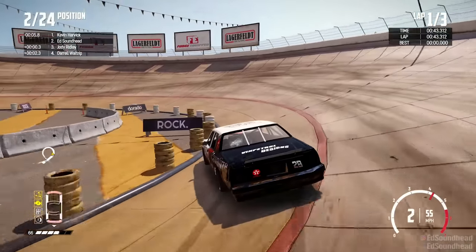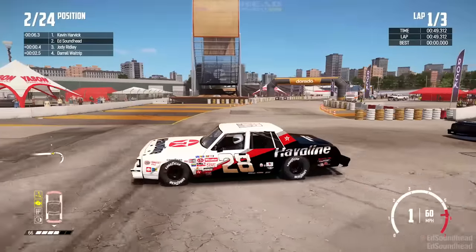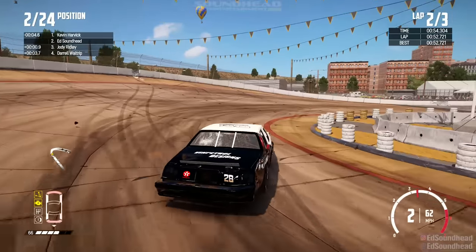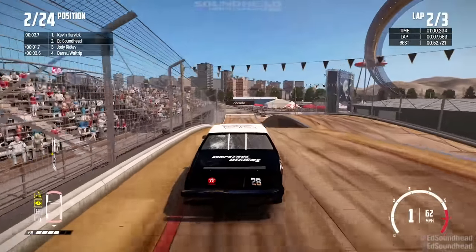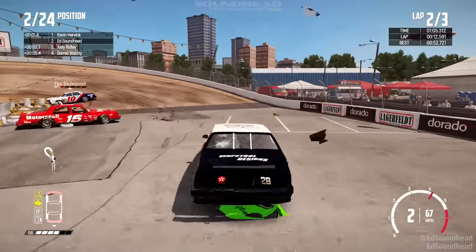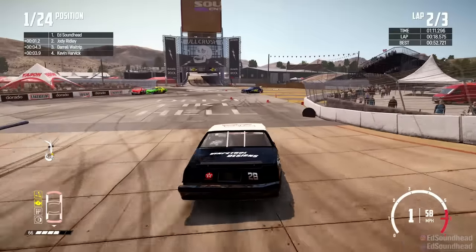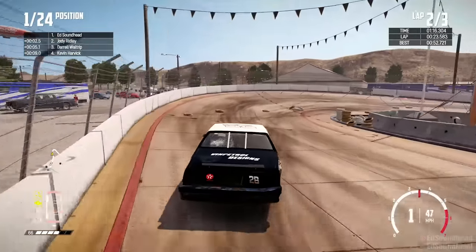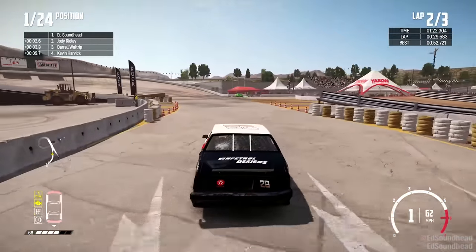Now we're just gonna hunt down Kevin Harvick — he's six seconds ahead of us. What is this, Indianapolis? Look at him — he's a whole straightaway in front of me. We gotta hunt him down. Oh, Kevin — what'd you do, Kev? Oh, he might have gotten some contact. I think I see his half-invisible car flying through the air. He's crashing — that's him in the Valvoline car! He's wrecking it, and we're gonna take the lead, boys! We have intercepted the lead. We're gonna run away with it now. I'll take this other road, maybe hit the loop on the last lap just to say we did it, but I want to play it safe until then.